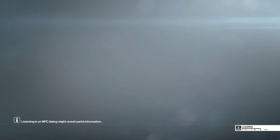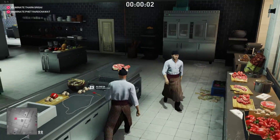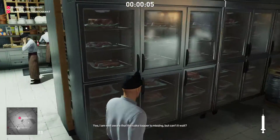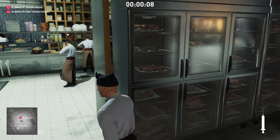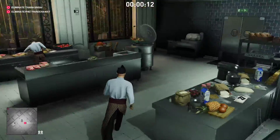We kill the first guy the same way again. Avoid bumping into him. Get our syringe ready. We poke him, and this time we head this way.